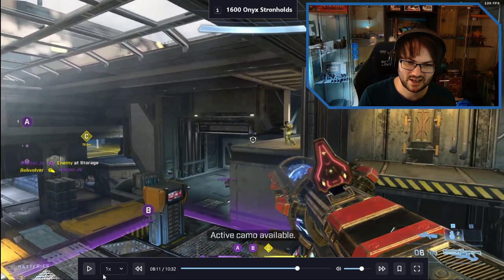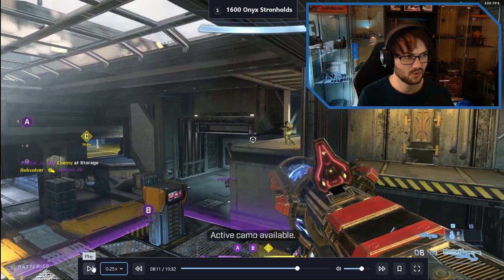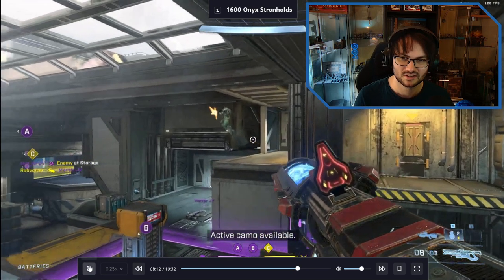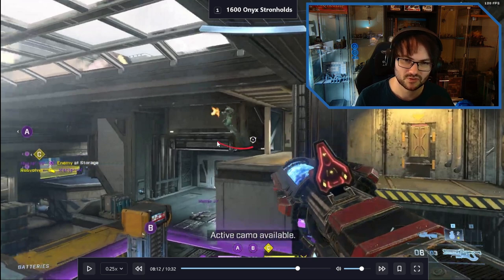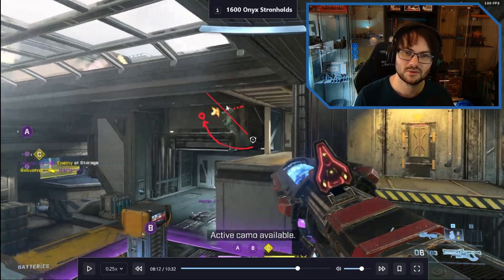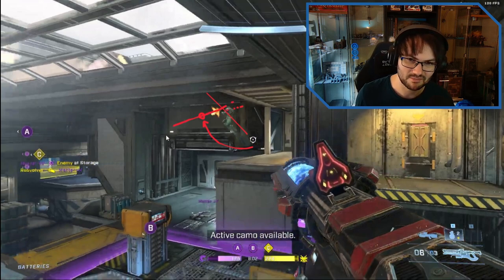When something like this happens let's slow it way down. You right-sticked there to adjust but it was too much. What you want to be doing is moving the reticule to just in front of the target. You're trying to track him as he's going through the air and flick to it. On mouse and keyboard this is easier, but you want to be aiming in front of the target and letting the target move into it and through it - that almost makes it a reaction time game rather than a manual dexterity game.